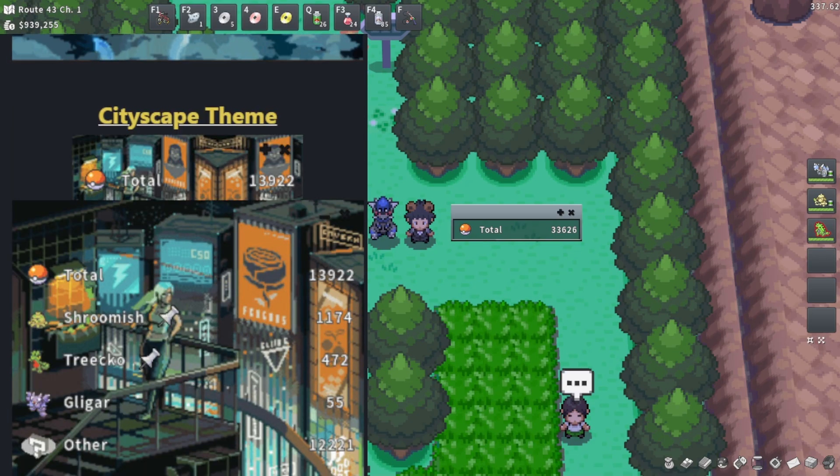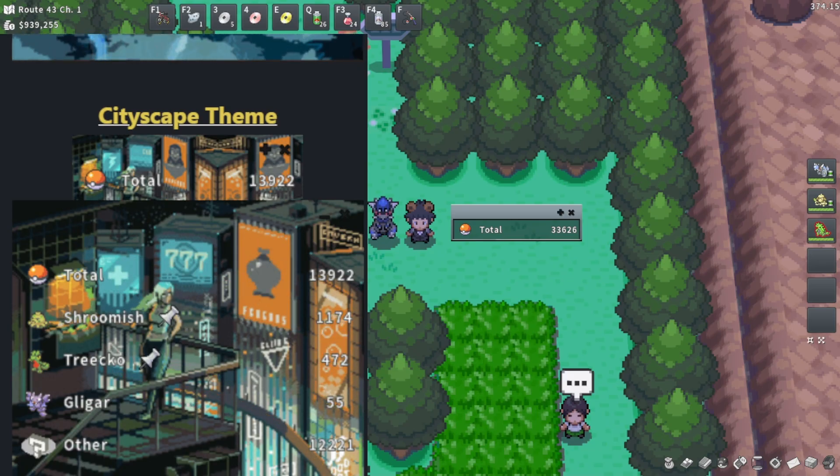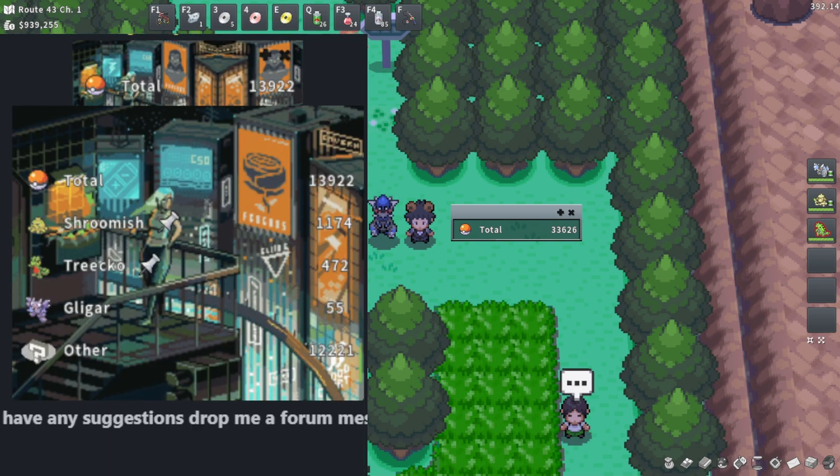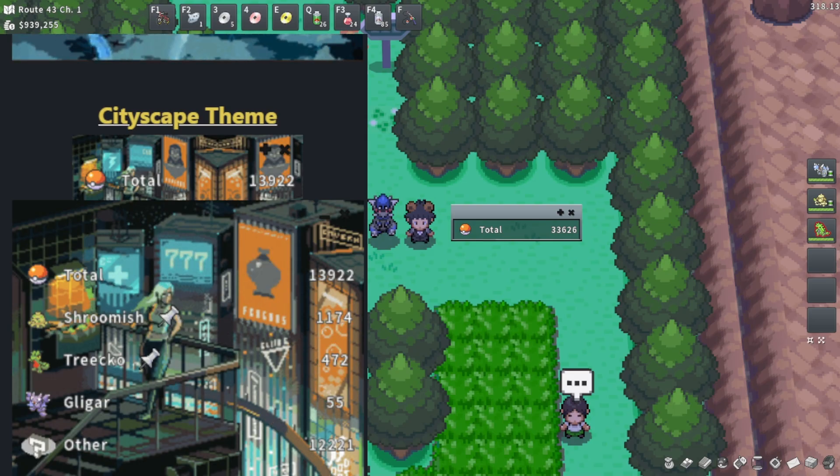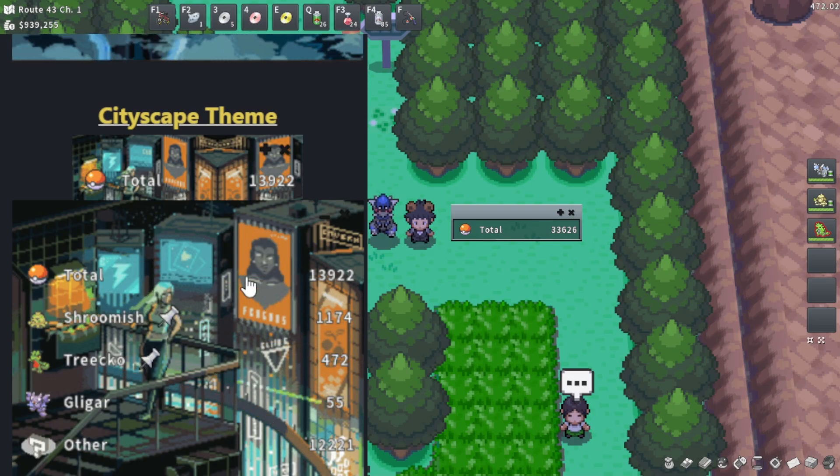And if Pokemon themes aren't your jam — if you watch or play a little bit too much Pokemon and want a non-Pokemon theme in your video game, which I totally get — there's this really cool cityscape-type theme. I like the little eyeball that kind of flashes over in the rows, and the orange billboard that rotates through different little posters.